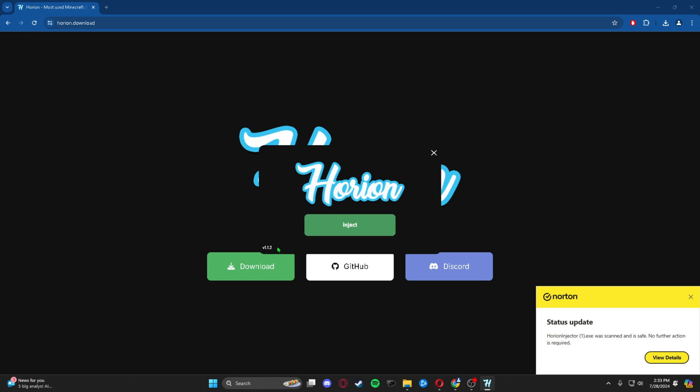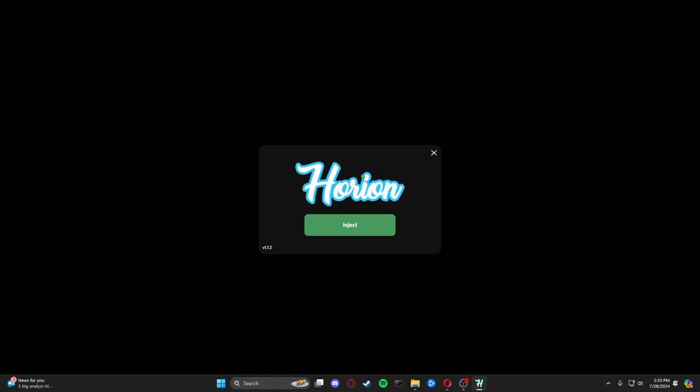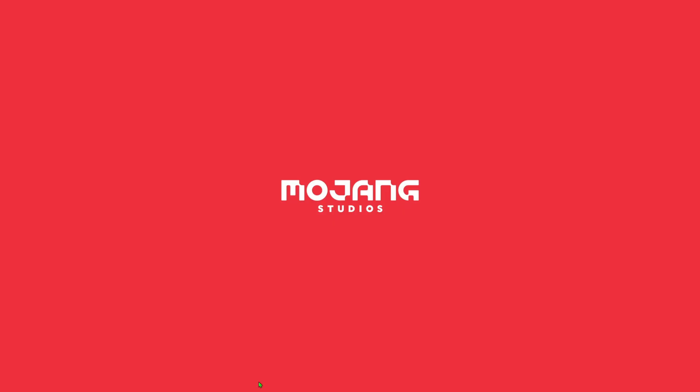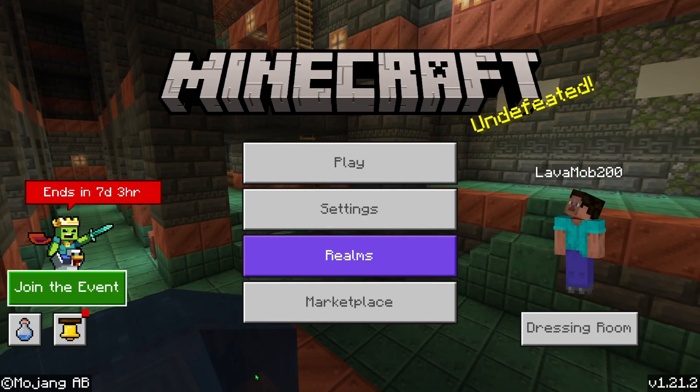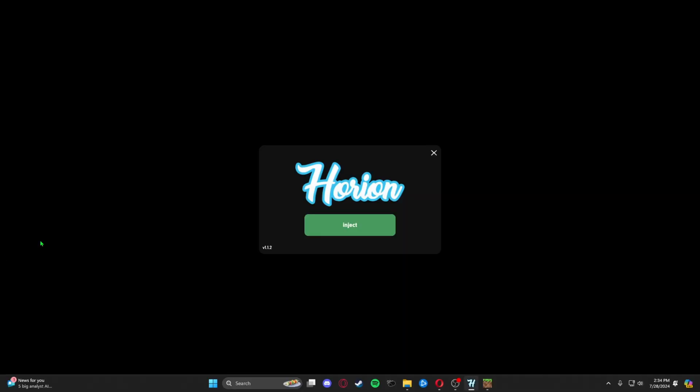Once it's opened, it will just be a small window with an inject button. To inject it, you need your Minecraft Bedrock open, so go ahead and open up Minecraft Bedrock. Once Bedrock is open, go back to the Orion injector and press the inject button.